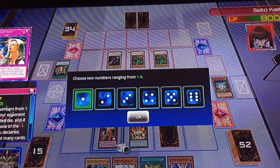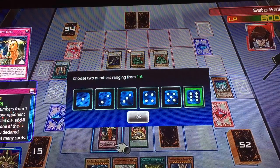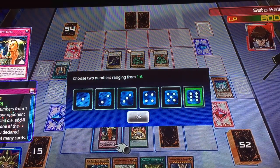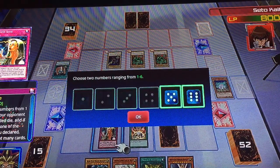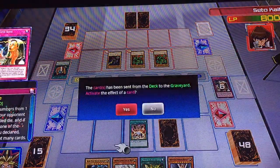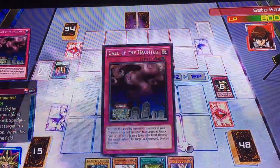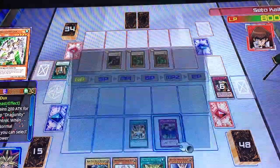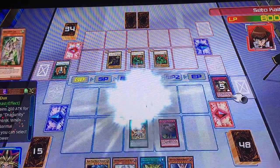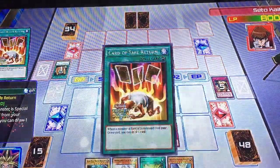I activate Six Cents — here's the deal: I roll two dice and declare the numbers. If the numbers I declare are correct, I draw that many cards; however, if I get it wrong, I have to mill those cards. I choose five and six. Four cards! And I needed this, because I can now call on the Haunted to revive the Groody Dukes. Card of Safe Return triggers — highest card.